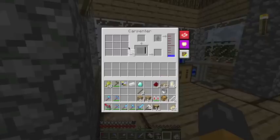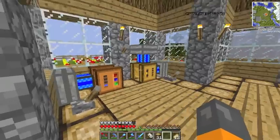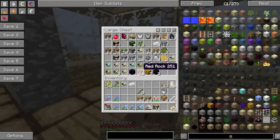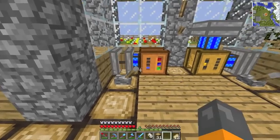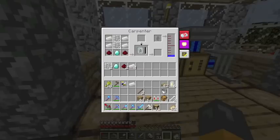You put glass panes here and here, there and there. Then you put the diamond there. Then we put the redstone here and here. This is why I needed that extra tin. There's plenty of tin in the chest. So the tin goes like this. Now I simply power up the carpenter, and what this will do is it will create the Beelizer for us.